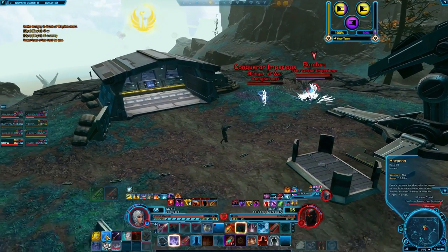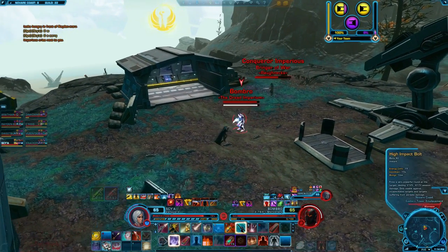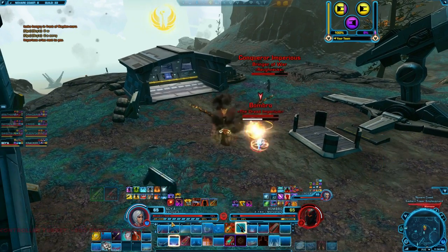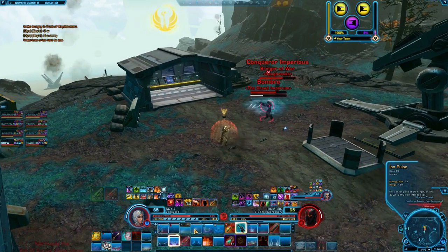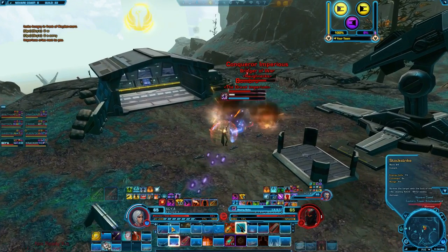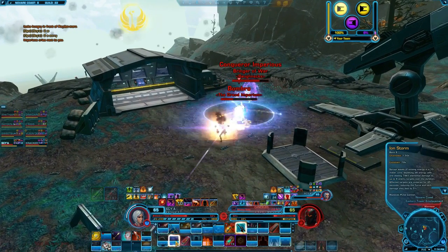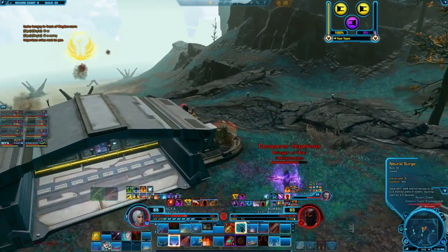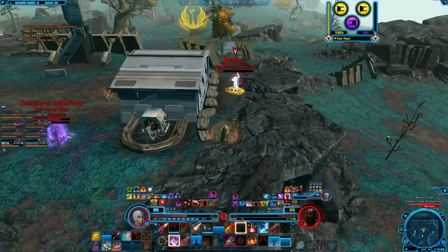If you don't have any War Zone Commendations yet or have outdated PvP gear, there are other ways to boost your stats in War Zones. For a boost, you'll want to gear yourself up with less powerful, non-PvP gear so that the War Zone bolster will help you out a bit. If you have great PvE gear, you don't want to wear it in PvP — it will hurt you rather than help you.